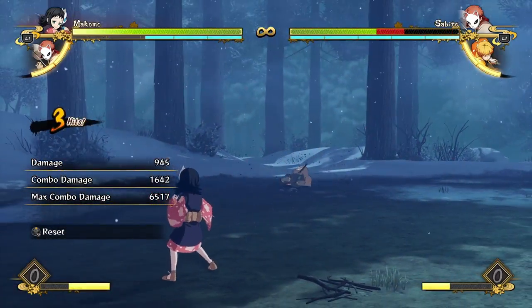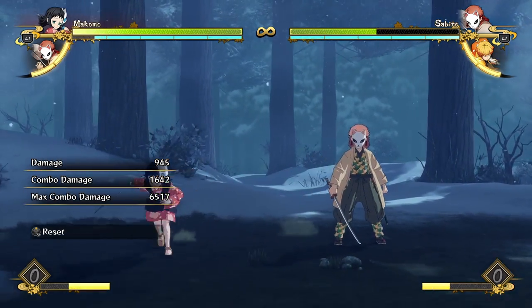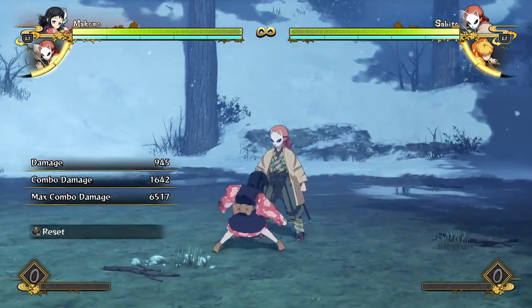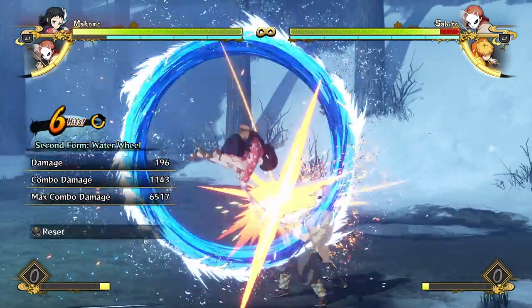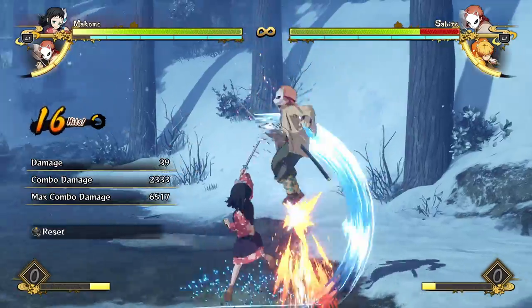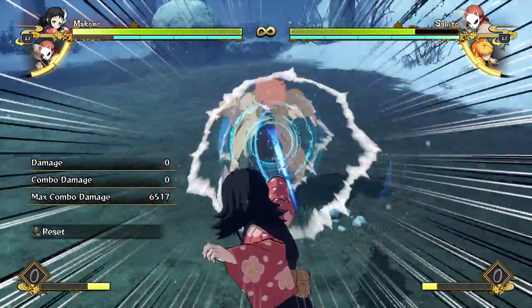It's like half of the opponent's life because they fell for one reset, and she's going to be doing this a lot. She's really good at it, even on block. If you want your combo to be a little bit cheaper, you can obviously hit confirm into just a waterwheel and do a combo like that - a little bit less damage, but the same principles.